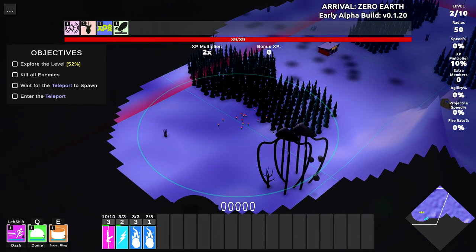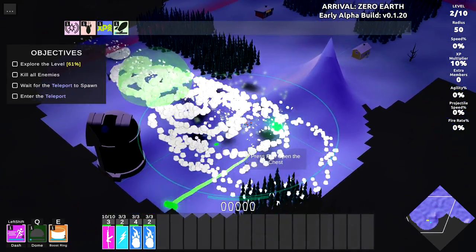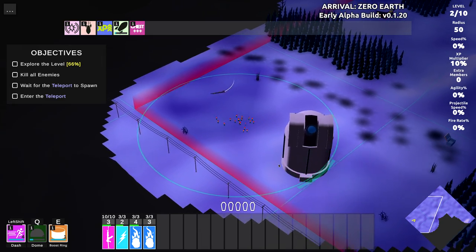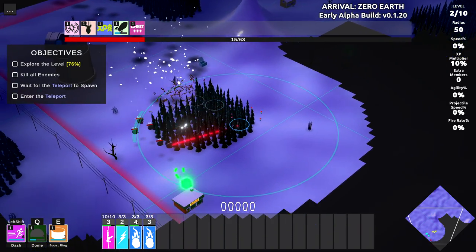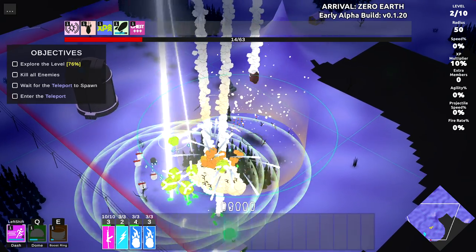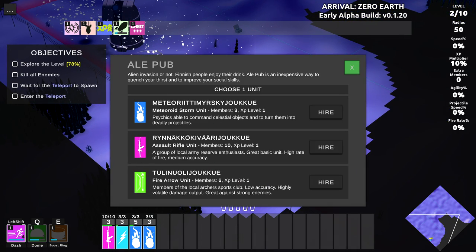There's a couple of them — we're going to do our dome. I'm going to blast these guys, throw out some meteors. I've got quite a force here. We'll level up a bit, we've got extra chest chance. There's a floating missile flying by. My dome is unavailable until cooldown. We can do a boost ring — I'm not sure what it does. Those meteors are nasty. I played quite a bit of a test game and I wasn't anywhere near this far. More fire arrows, assault rifle units, and more meteoroids — I want more of those.